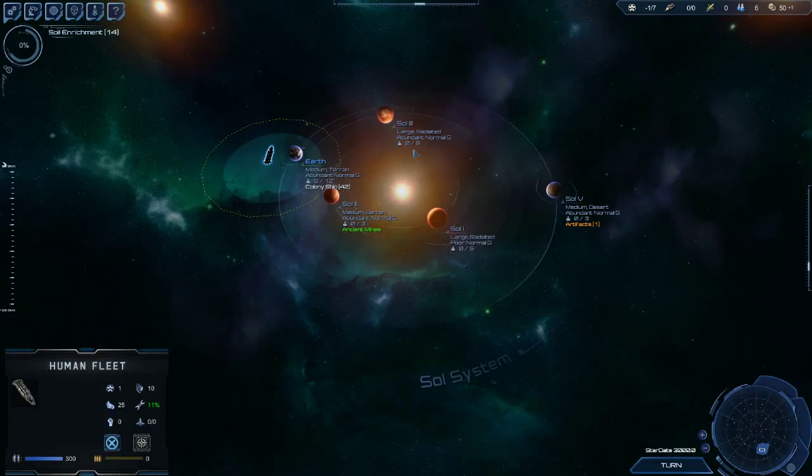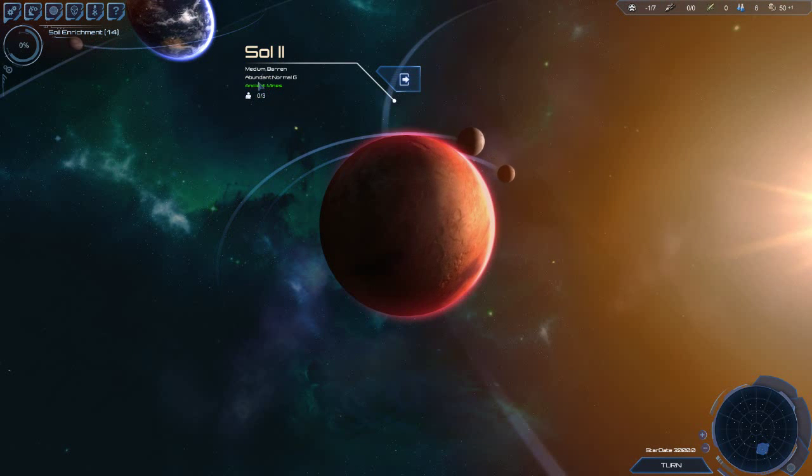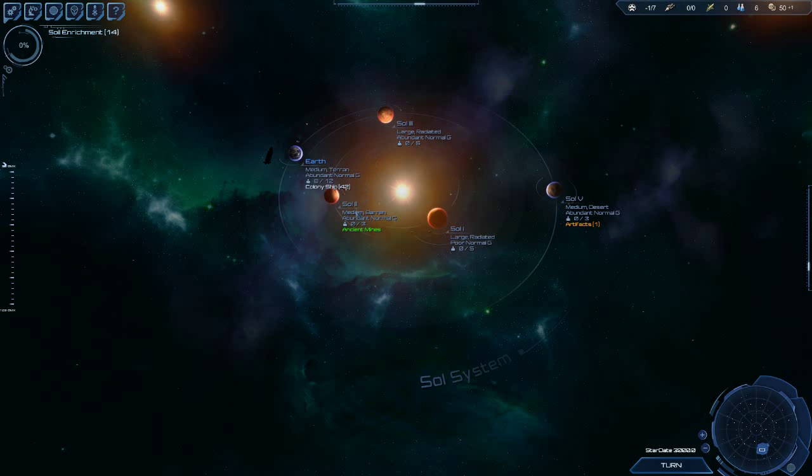I don't need to find out what Sol 3 does — it tells you right here. It's a large radiated planet, but it has abundant resources, normal G's, and a maximum of five people. You can see Sol 5 is in the green there — it has ancient mines. The description says this planet is a series of well-developed mines scattered across the surface; though obviously ancient, the mining equipment is perfectly serviceable. So if we colonize this planet, let's back out and take a look.